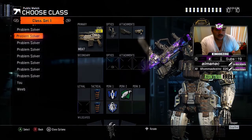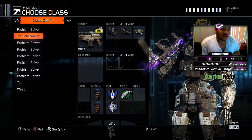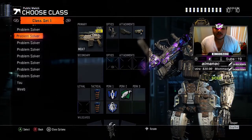As you can already see on the screen, this class is the M8A7 with the red dot, high caliber, and fast mags attachments.